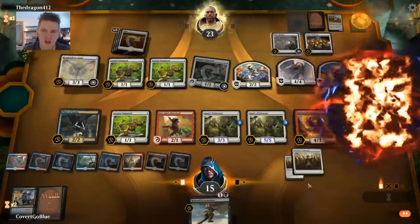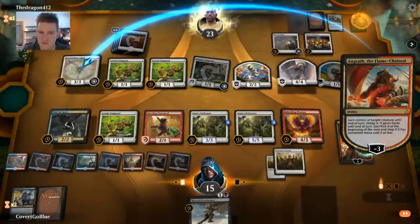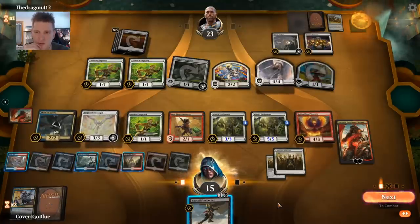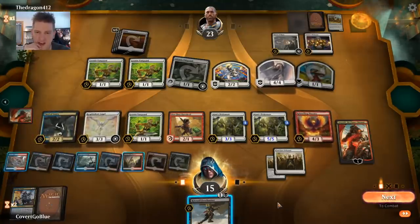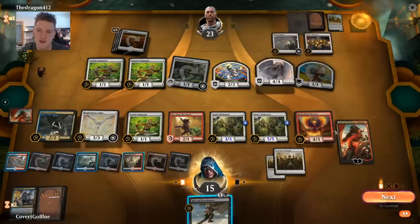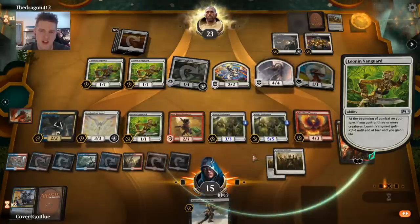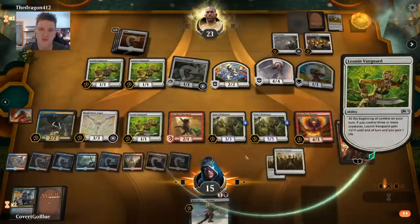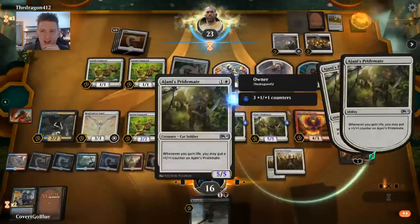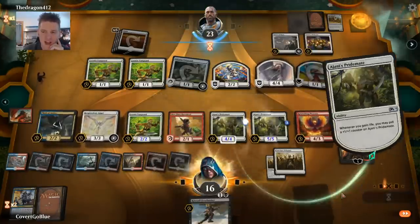We don't have enough Life Gain to trigger Resplendent Angel — you're just fuel for the fires of freedom. So we could send the Angel in. If we attack with it, the opponent blocks with their 4/4, then they're not blocking the Thief of Sanity. We could send the Phoenix in, but then we're open to a Vigilance hit on Angrath, which isn't ideal. Maybe the opponent didn't read the card. We may as well attack with the Angel if we're not going to do anything else with it. We could also send in some big beefy Pridemates — the biggest Pridemate attacking is completely fine.